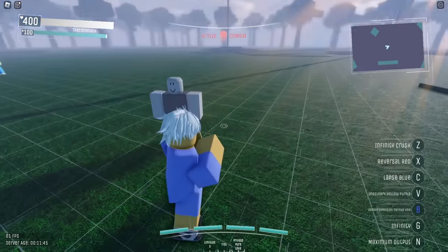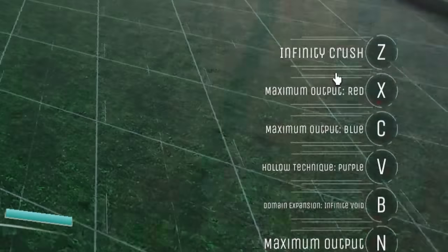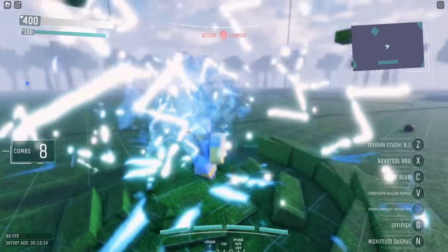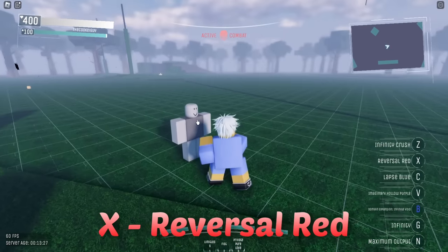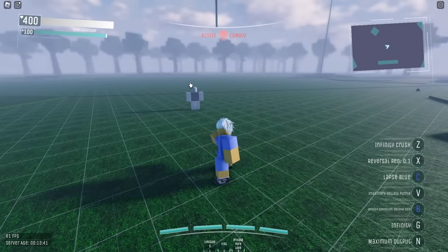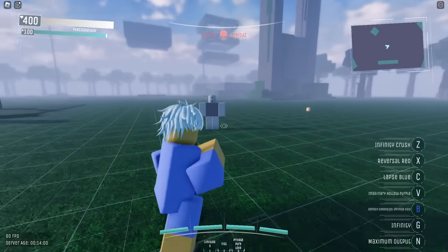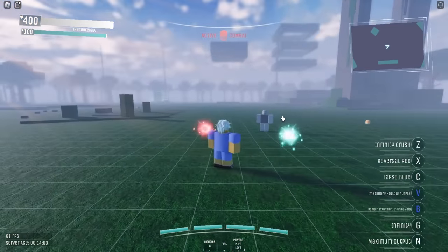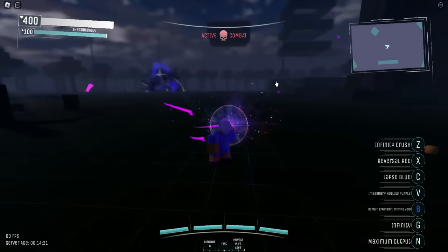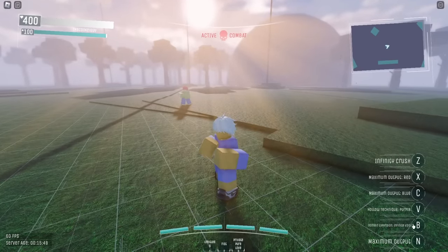Now let's check out Limitless. We actually have a lot of moves. If I press maximum output, we change between the maximum output and the normal version of moves. First we got Infinity Crush — okay, that is clean. Next we got Reversal Red — I can hold it. And let's check out Lapse Blue — if I press C, it's like a pull, actually. That's kind of OP. We also have Imaginary Hollow Purple — we send it out, and it's AoE based.